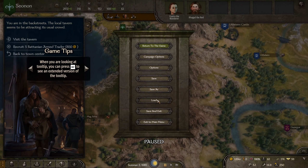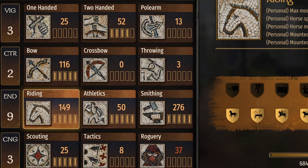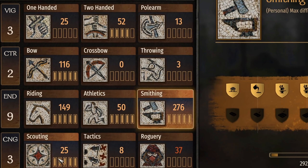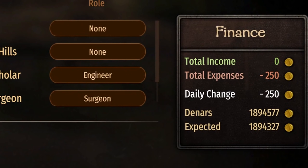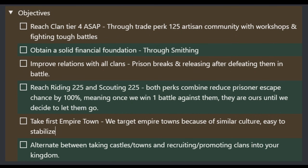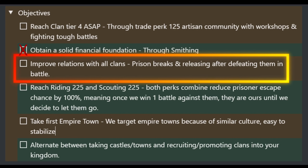Three hours have passed since we started our world conquest and we've finally reached the end of the first year. Let's take a look at where we stand: level 52 two-handed, 116 bow, 149 writing, 50 athletics, 276 smithing, 25 scouting, and 84 trade. For our main character, we reached level 18. We have 4 companions, clan tier 1, and 1.89 million dinars in the bank. The only goal we fulfilled completely is building a solid financial foundation. I don't expect us to reach clan tier 4 until the third year or later. We only completed one prison break, which was a misplay on my part, as we visited over 40 to 50 settlements. Next episode, we will make a big effort here as we will need more relationship gains.